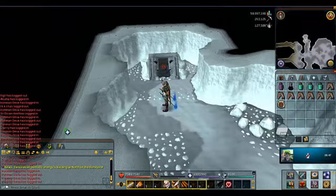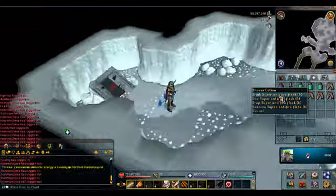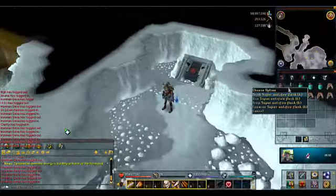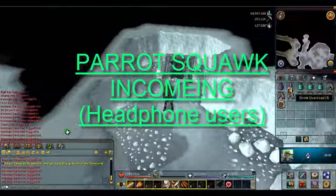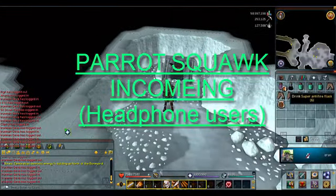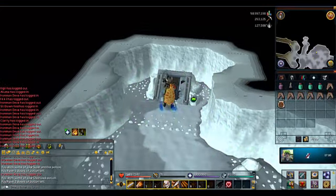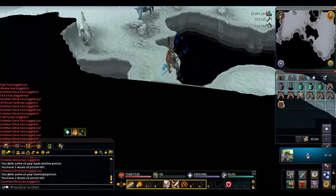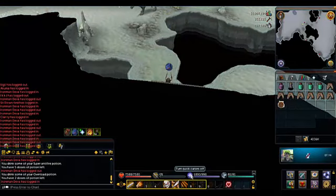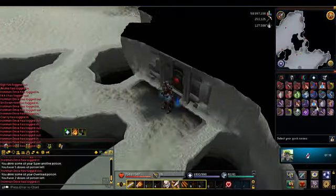Alright guys, right here a lot of people like to pot up. You're definitely gonna need a super anti-fire flask, and you're also going to need your other pots and stuff. So you're just gonna drink your super anti-fire and you're gonna drink your pot. Just make sure you have everything here.